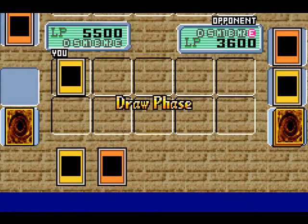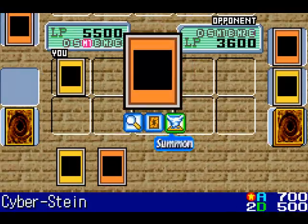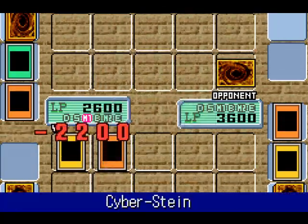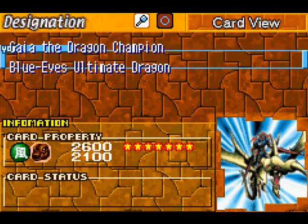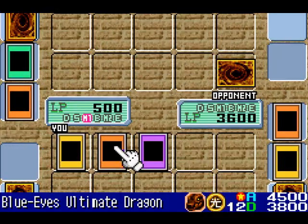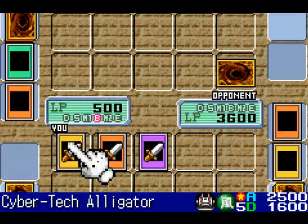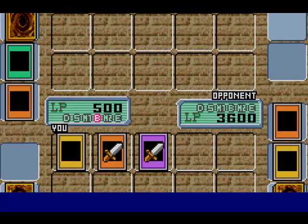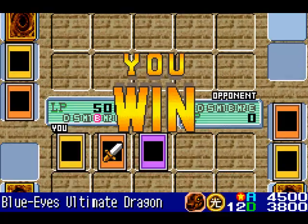I still got his strongest monster out. Should I go for it? Depending on the effect of that face down monster, it could screw me over. But I gotta take a chance. Okay, let's see what it is — it was just a Gemini Elf. I was getting a little nervous, but I won with only 500 life points to spare.